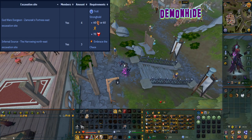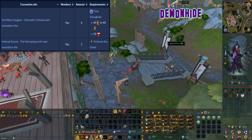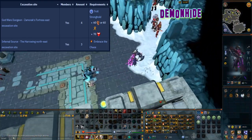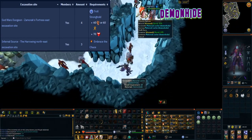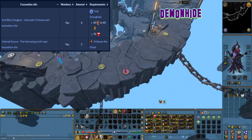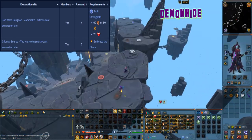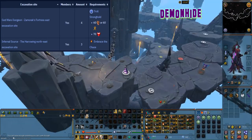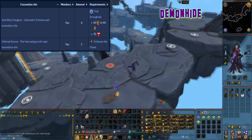This material can be excavated at level 29 arc and can be found in two locations. The first location is at the god wars dungeon Zamorak's fortress east excavation site which requires completion of the troll stronghold quest, as well as either 60 agility or 60 strength and 70 constitution. There are four caches at this location. The other location is at the infernal source the harrowing north east excavation site where three caches can be found.